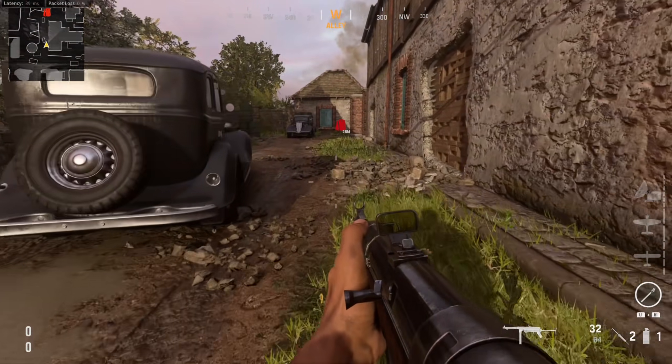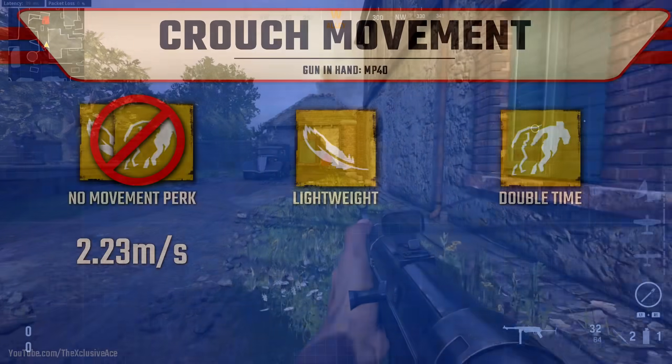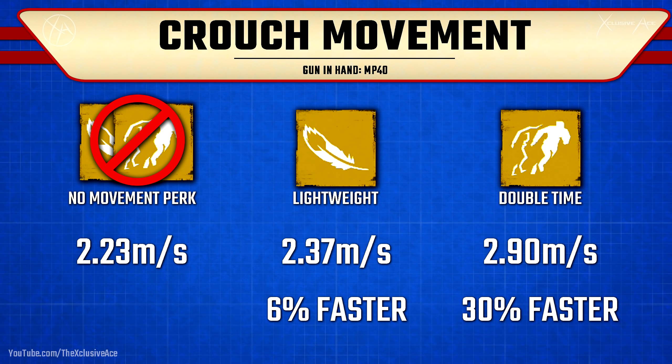I also wanted to have a look at crouch movement speed to make sure the double time perk is doing what it's supposed to do. With lightweight we still move six percent faster while crouch walking, and with double time the description is accurate — we get a 30 percent boost to our crouch movement speed.